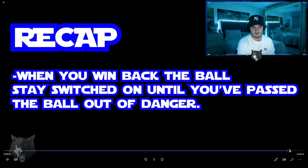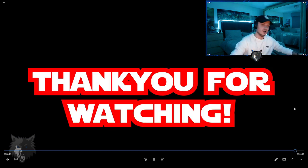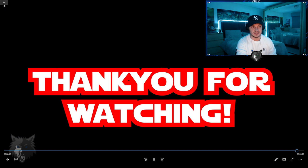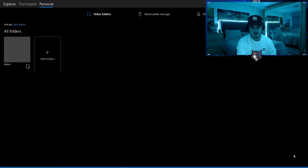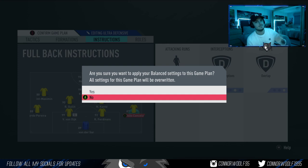One more tip: when you win the ball back, stay switched on until you pass the ball out of danger — that is a big thing. A lot of people mess up passing the ball out of defence, so stay switched on until it's out of danger. If you enjoyed this video please hit that like and subscribe button — it's my first ever in-depth tutorial. I'm going to be doing an in-depth attacking tutorial for next week as well. Let me know what you think — we're close to 2K subscribers, and I'll see you next time. Peace.